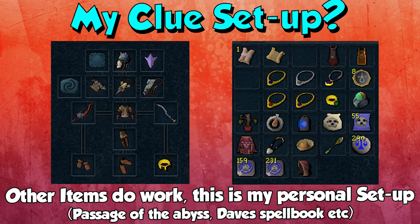Moving on to my clue setup — every single item you see here is very important. My Slayer helm has Slayer rings imbued in it to teleport to different places. I can teleport to the Slayer Tower and the Kuradal's Slayer Dungeon, which is really good too. I have an attuned crystal teleport seed, which is decent for going to places like Lletya, especially if you don't have the quiver. The quiver is also very good to get around all the different places in elven lands if you've done the task for it.